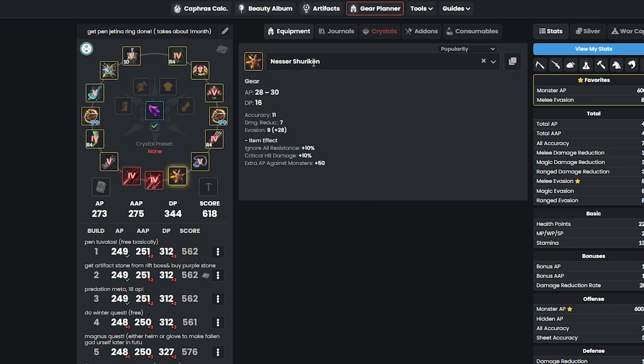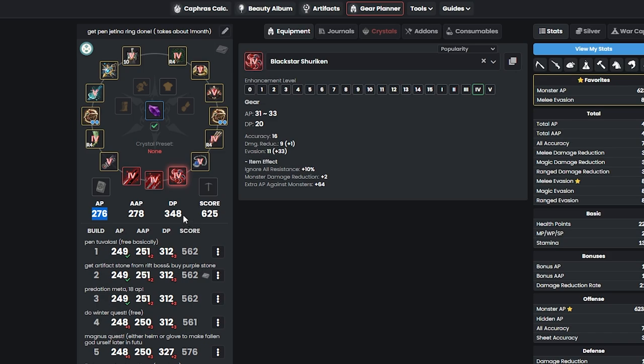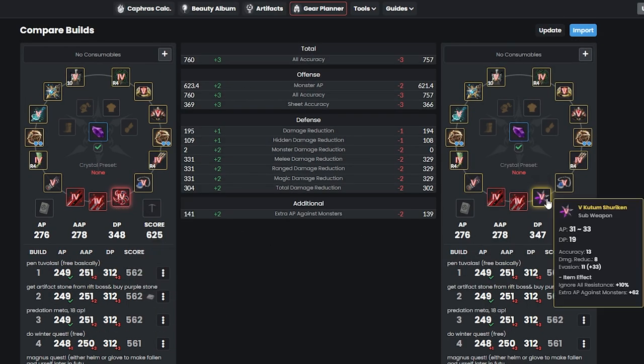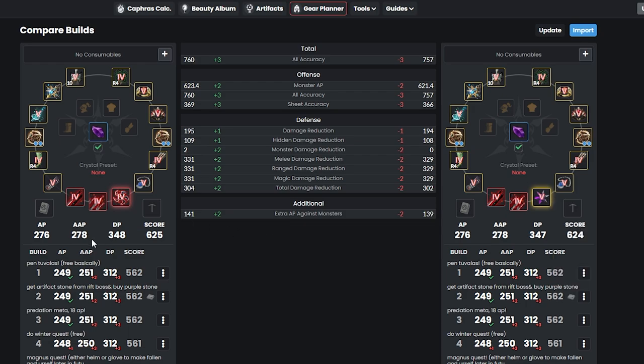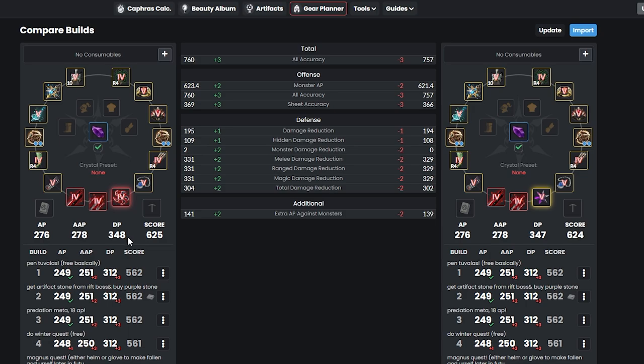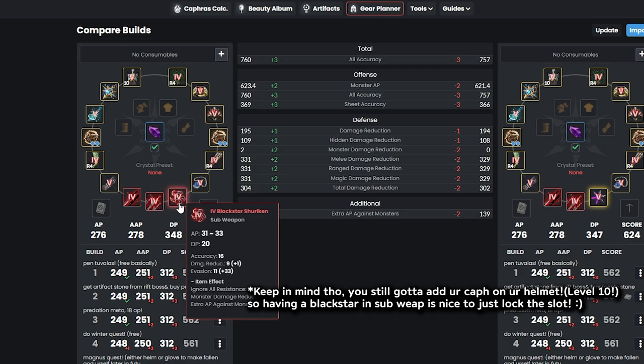Personally, instead of Nesser, I'll probably buy a Tet Blackstar sub-weapon to give myself more AP, DP, and 2 more monster damage — comparing with Pen Kudum. Blackstar gives 1 more DP and 2 more extra AP against monsters versus Kudum. That's why I personally like Blackstar: that little boost of AP and DP. Kudum can still be good once you add Kafras, so it's up to you — Kafras or Blackstar — personally I prefer Blackstar.